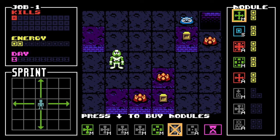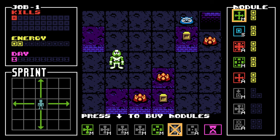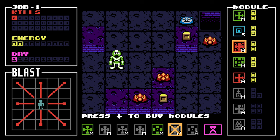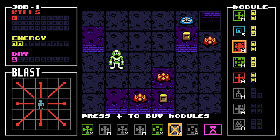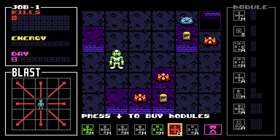We definitely need more attacks. You go to the menu. Sprint — add an energy cube to any open location. Blast. Jump. Snipe. Let's go with a blast. It requires two energy. I see, I understand.